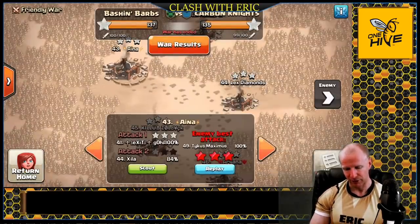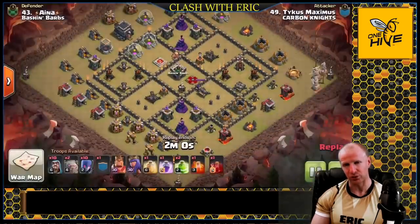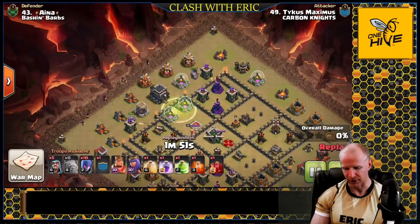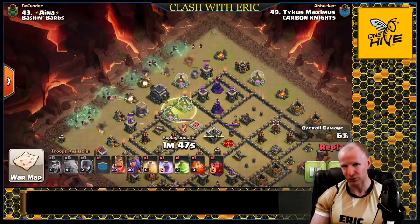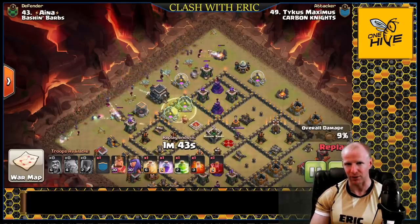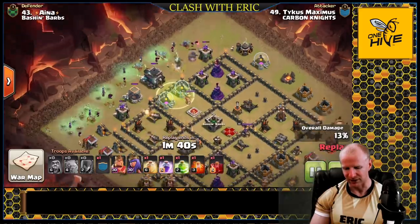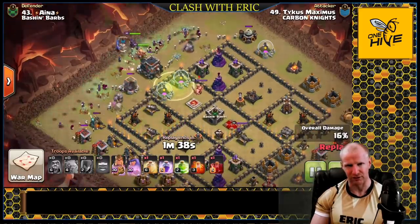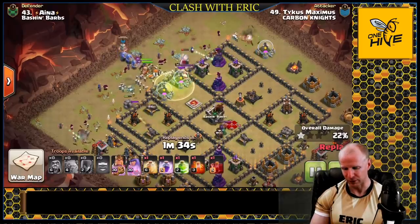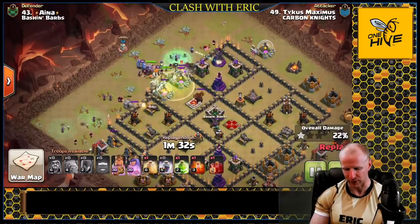This first witch slap attack shows the most standard layout. We like to use two golems — sometimes three — and drop a few wizards. Here he uses two golems with two jump spells and a line of witches behind them, with heroes going into the core of the base. Bowlers are the ideal clan castle troop for this, though valkyries are a good option if you don't have bowlers.